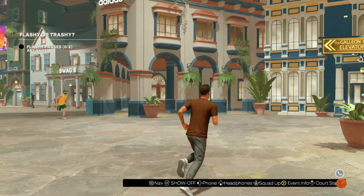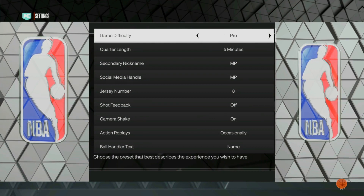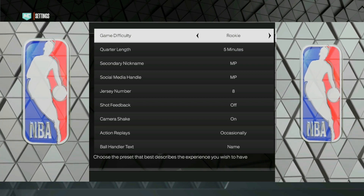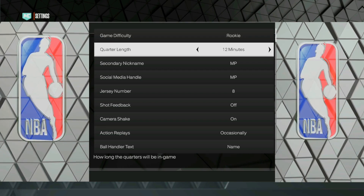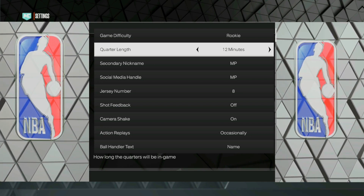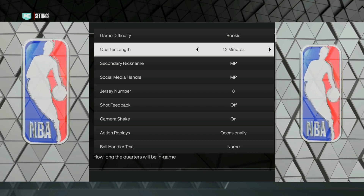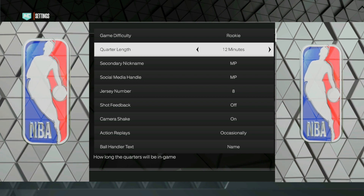After you guys talk to those three people, press start, go over to your options, go to your settings, and make sure you put the game difficulty on rookie. We're doing this on a brand new 60 overall player and you have to score 40 points, which is extremely easy on rookie mode. I'd also recommend that you put the quarter length on 12 minutes — we just need enough time to score 40 points, throw two assists, and throw two flashy passes. But we're not going to play the whole entire game. After we complete the three objectives, we're going to go ahead and quit completely out of the game. You'll still get your VC for the objectives and you'll also unlock the mobile one endorsement.